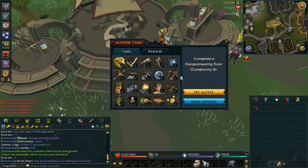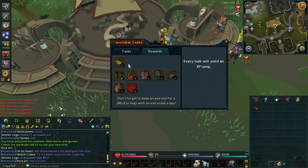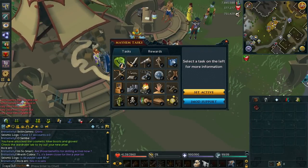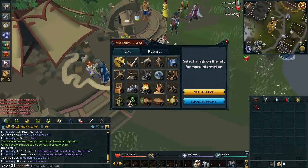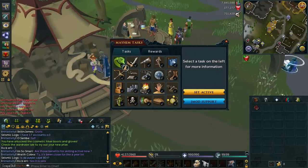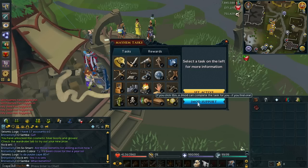So for example: complete a Dungeoneering floor on Complexity 6, complete a Slayer assignment. As you can see they are very straightforward, nothing too insane. I believe every time you complete a task you get a reward, and if you go over to the rewards tab you can see what you can get. Every task will yield an XP lamp, so that's pretty nice.